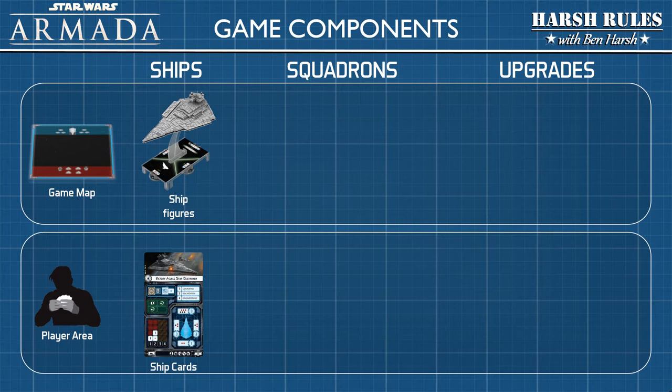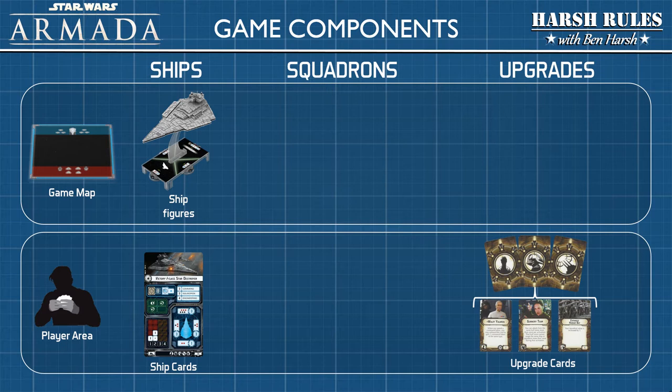Ships provide players with the necessary firepower to dismantle enemy fleets. We also learned about the upgrades available for ships. With upgrades, players can enlist famous leaders and personnel specialists, as well as install powerful weapons and defense systems on their ships. In this episode we're going to learn about squadrons.